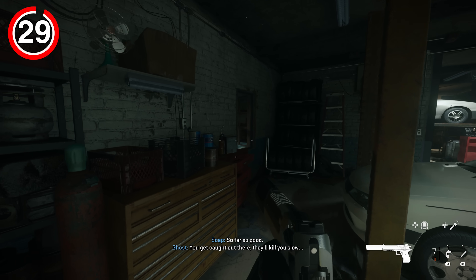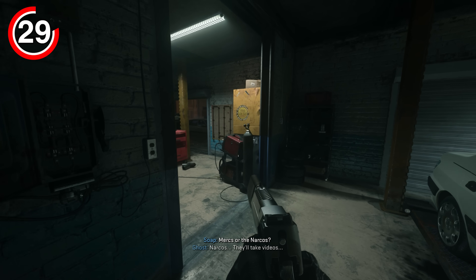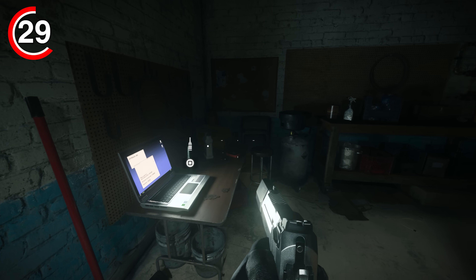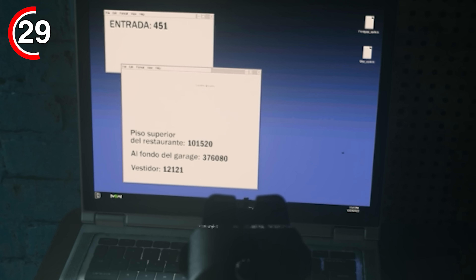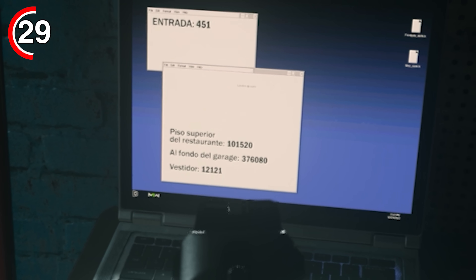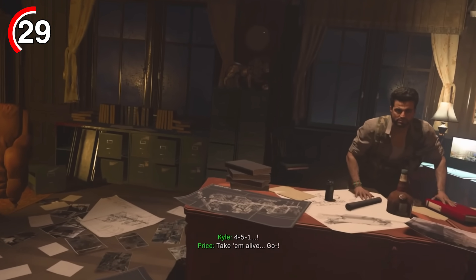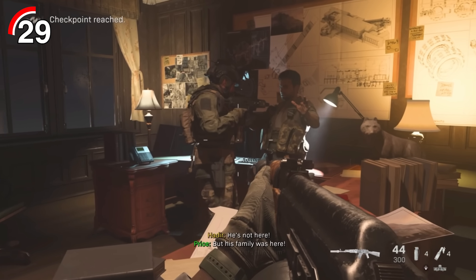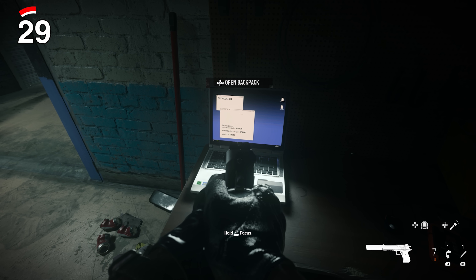We have another Easter egg relating to Modern Warfare 2019. During the Alone mission, when you get to the auto repair shop, there is a laptop that tells you the codes for one of the safes, and on that screen it shows a keypad combination of 451. Going back to MW2019, Barkov's office lock is also the code 451. It's also a reference to the 1953 dystopian novel Fahrenheit 451 by writer Ray Bradbury.